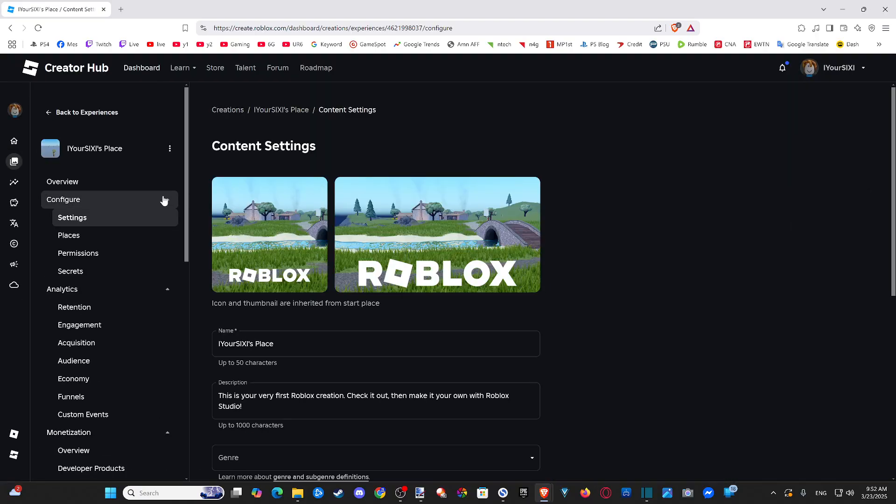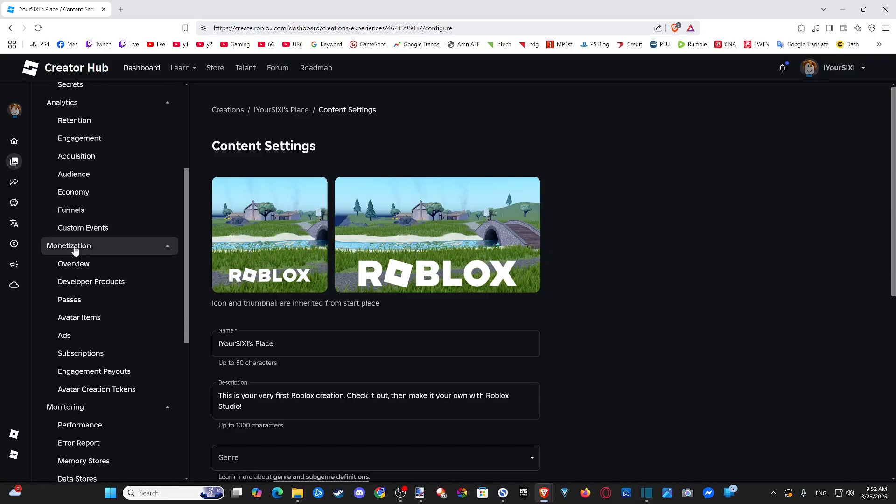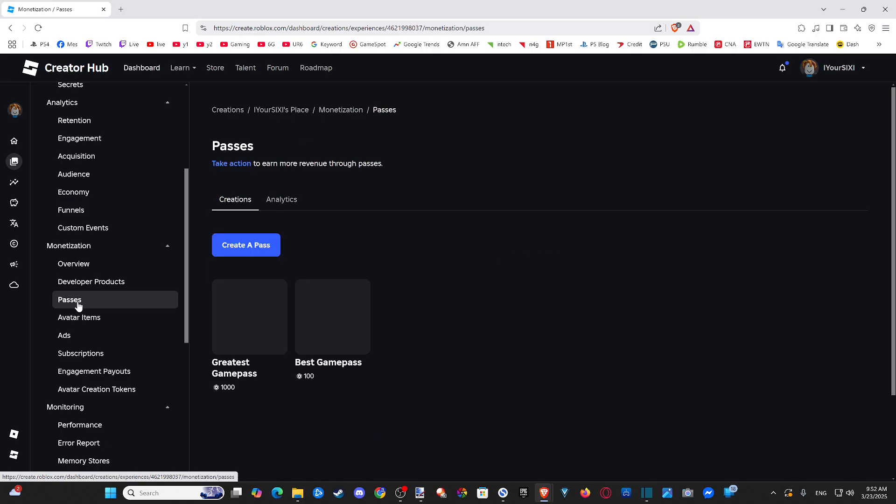When this pops up, we can scroll on down on the left side, and we can see Monetization. Just go to Passes and select this.